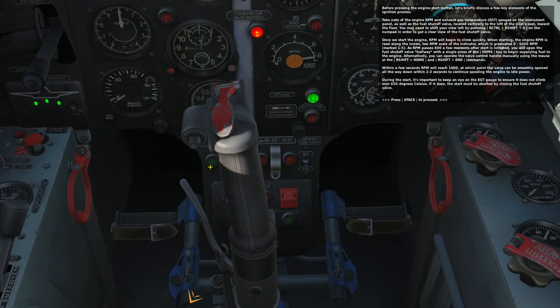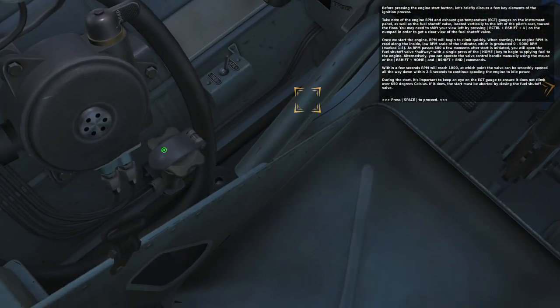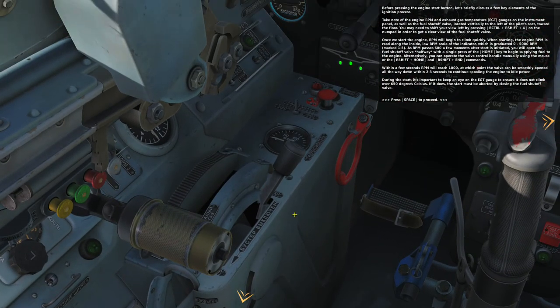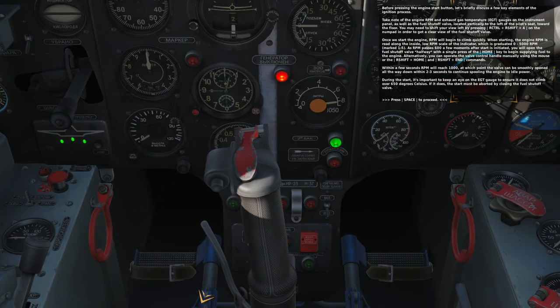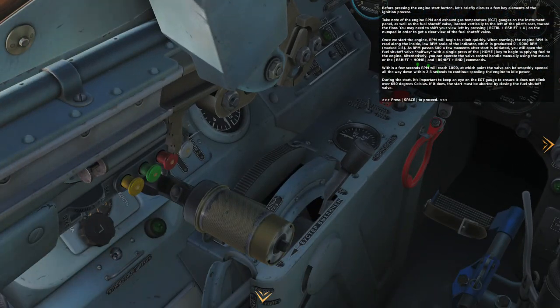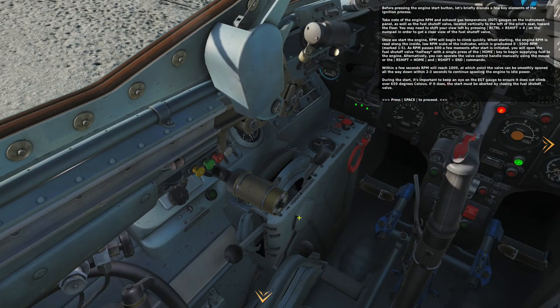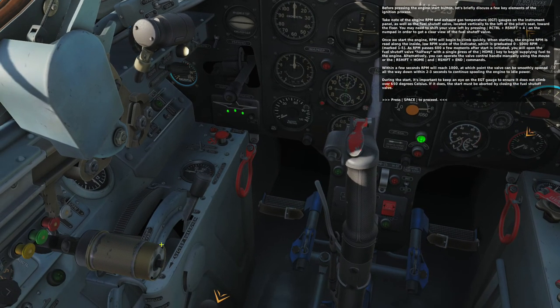Now we need to look towards the RPM. But before we do so, we will have to turn on the oxygen supply valve anti-clockwise. Next, we are going to press and hold the engine start button and look for the RPM over here. We are going to press and hold this button for two or three seconds.